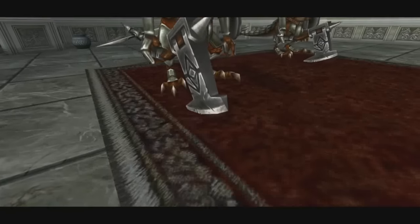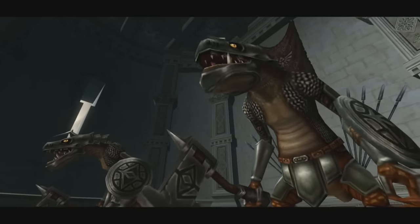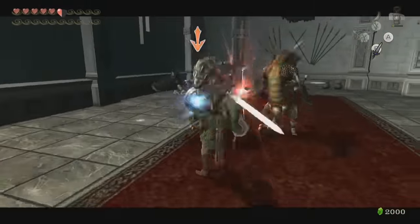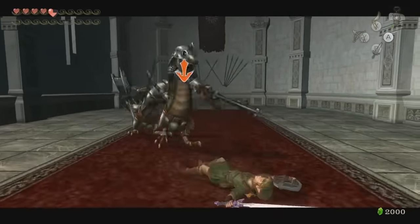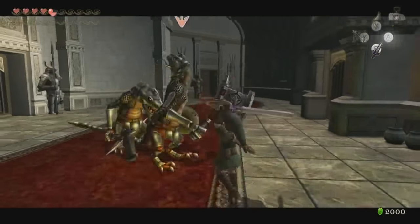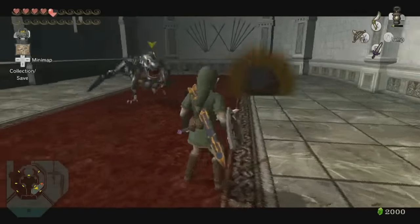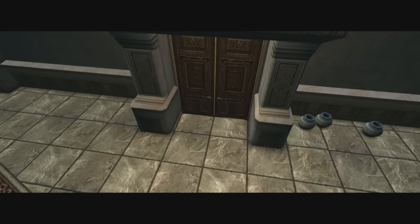So what do we have in here? Two armored Lizalfos. They probably go by another name — you know, they're probably Dinalfos or something. Hello, I would like to murder you. Helmsplitter. Helmsplitter. They're killing me. Helmsplitter. Boom. Boom. Get out of my face. Easy. Not even a problem.